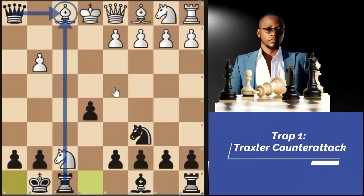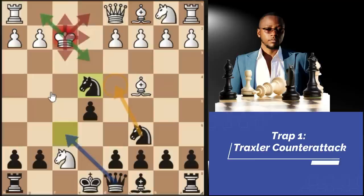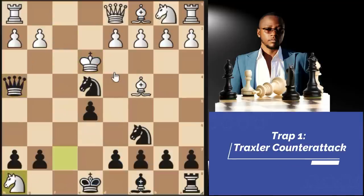Let's look at another line. In the main line, if king takes, we go knight takes E4 check. But what if white plays king E3? We still go queen H4 — that's the key move. And that's why you see them taking the rook on H8. But this is a mate in four after queen F4 check.